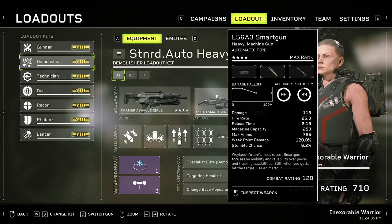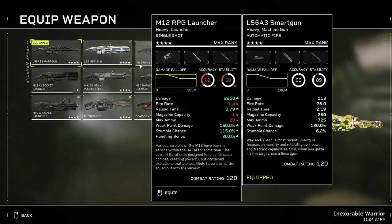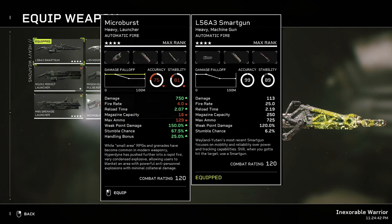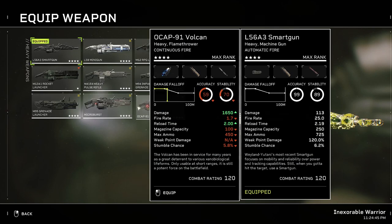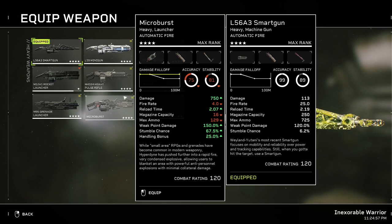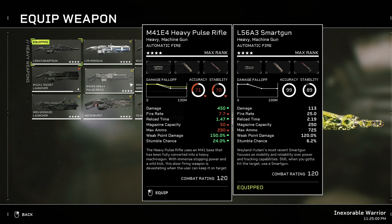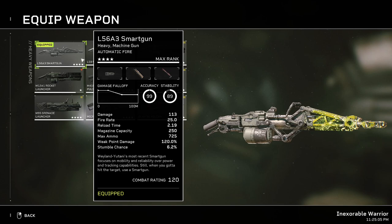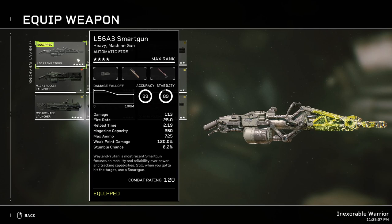For the heavy, I'm either using the smart gun or the heavy pulse rifle. I'm not a big fan of explosive heavy weapons because of the risk-reward ratio — it's more risky, and it just takes one wrong click to ruin your hard-earned effort. So I'm using the heavy pulse rifle and the smart gun, and you will still do a lot of damage. People say the smart gun is the weakest of all the heavy weapons, but trust me.